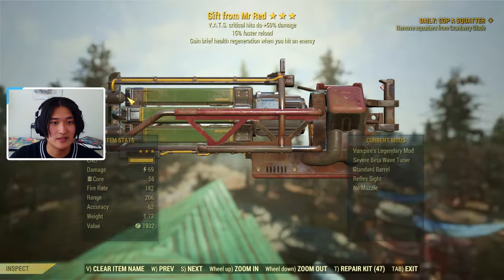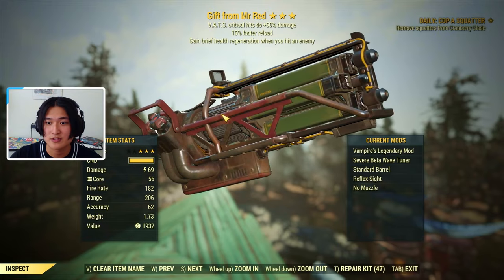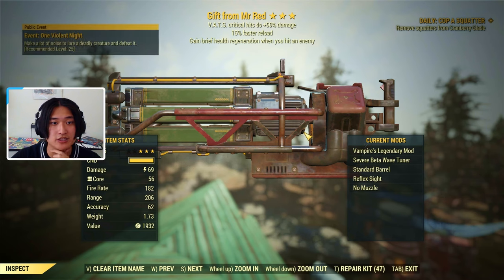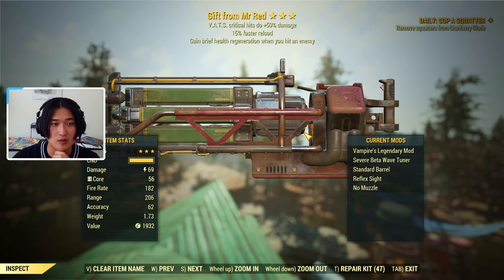So first off, this is what the Gatling Laser looks like. I'm going to first talk about how to actually obtain a Gatling Laser. According to the wiki page, you can actually find this weapon as a reward from events, you can get it in government supply crates, or you can buy it from the Modus Terminal vendor from the Whitespring Bunker after you are an Enclave member.